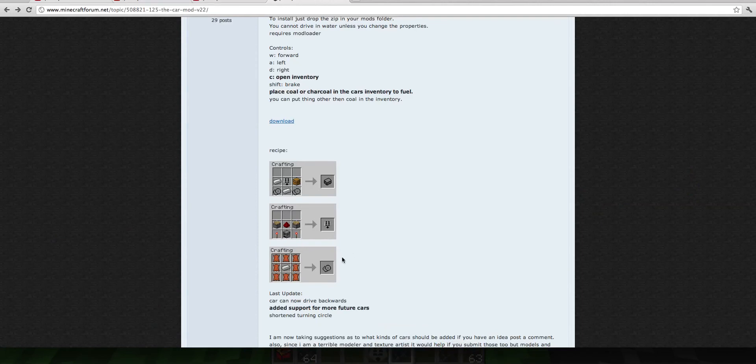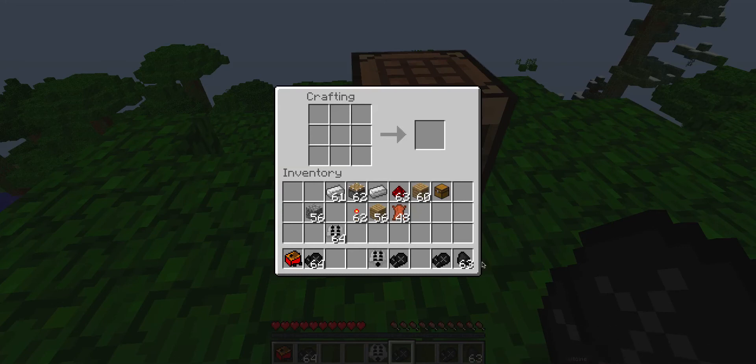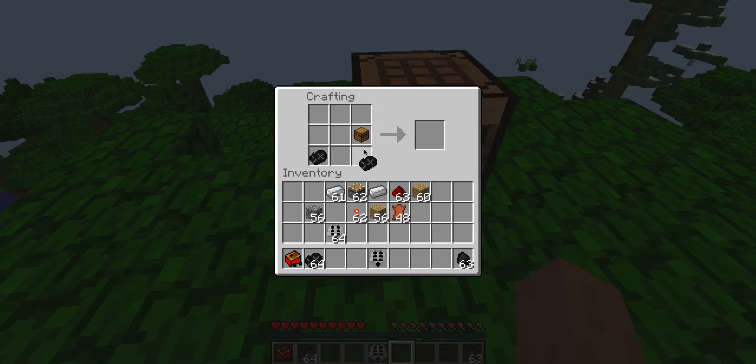Ok, you also need a chest and some iron. So: a chest, two wheels, engine there, iron there — and you get this car.